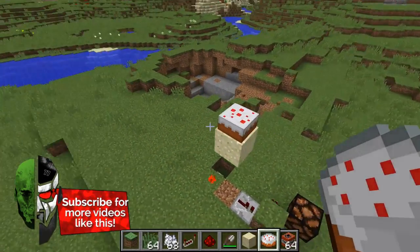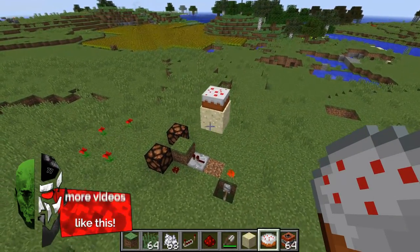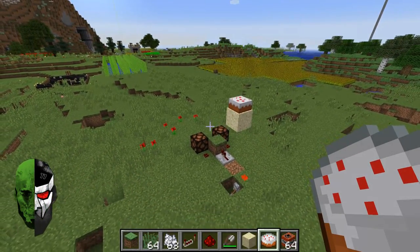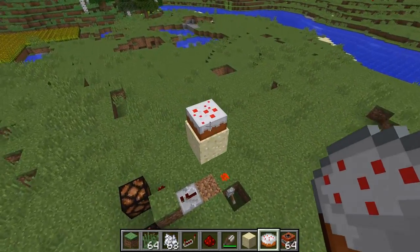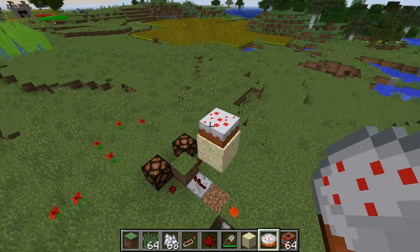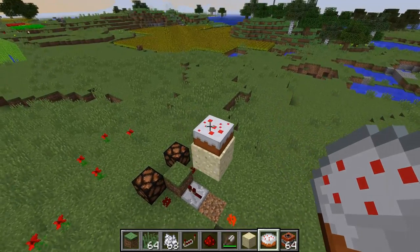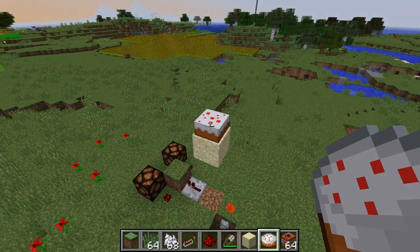Alright guys, this is Doc M with another Minecraft video and as it is quite obvious, I'm not the best at demonstrating traps. Who would ever jump in that hole? Nobody would, but it's not the idea of the trap. Obviously it is having a hidden switch or a hidden undetectable thing that would trigger from a cake or whatever you want to use to cause a block update.